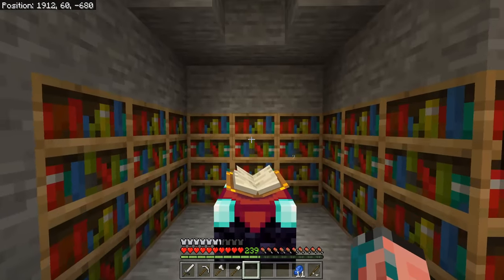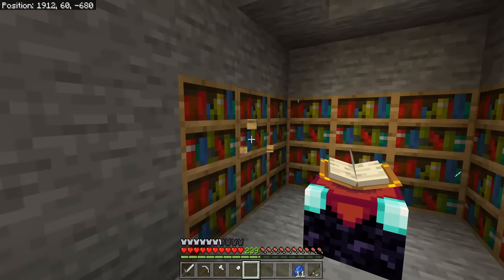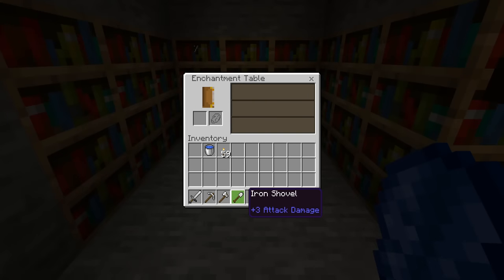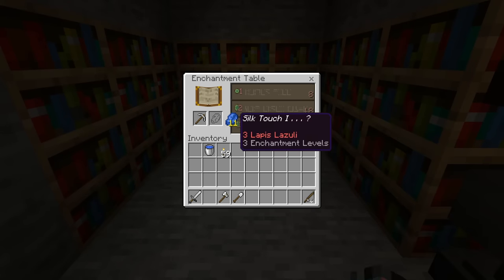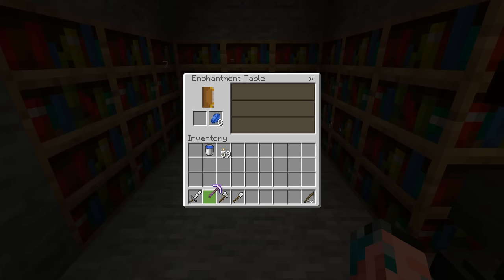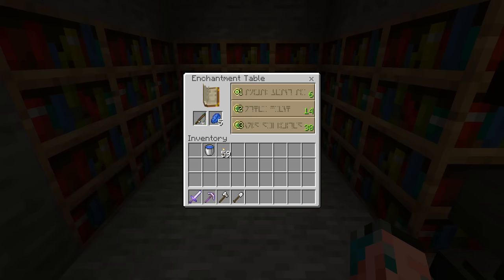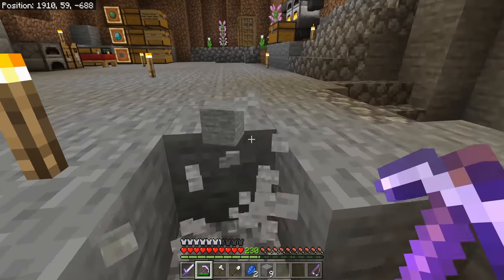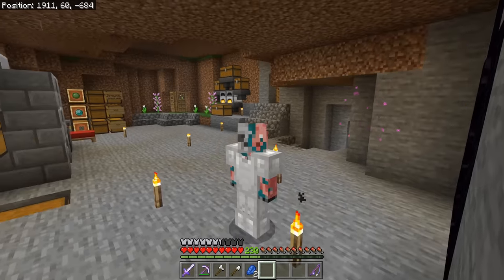Now it's time for better tools. The easiest way is to set up an enchantment table — make sure you've got plenty of bookshelves so you can access high-level enchantments. This uses lapis and experience to enchant your tools with very useful things. For example, with a level 30 enchantment you can get things like Silk Touch or Efficiency 4 on a pickaxe. Enchant your tools, weapons, armor, and fishing rod. Once you have good tools, good armor, and good weapons, you can do so many things — you won't be dying as much, and you can adventure and take more risks.